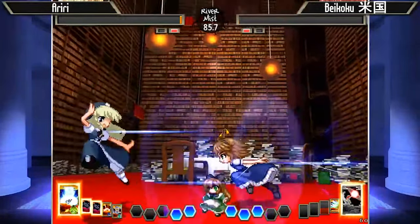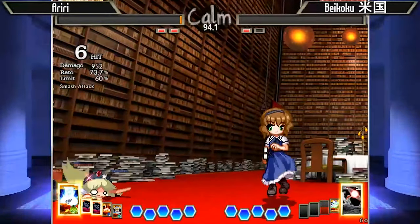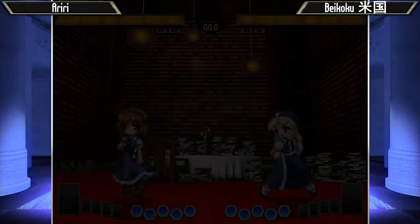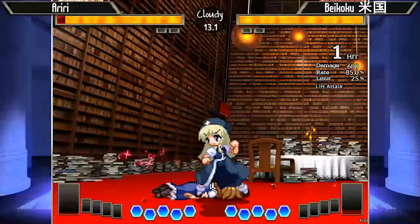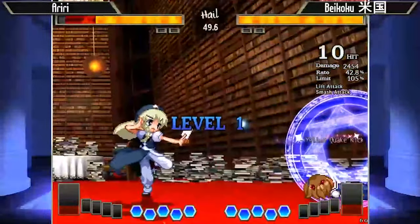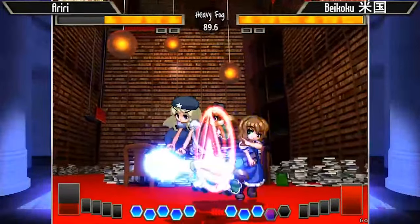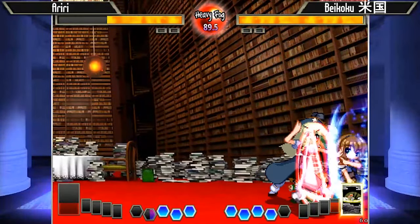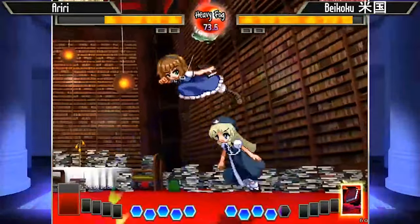It looks like he tried waiting in place expecting him not to tech out, but because of the angle where he was standing, it didn't matter too much and he was just able to follow up on Beikoku with a regular 5A — normal Alice Okizeme. Fake cross-up there again — or actually a real cross-up, depending on how you look at it, since it wasn't a J2A. It was stomped, not going to be a combo. Another fake cross-up — really just such a dominating use of these J2A cross-ups into fake cross-ups from Beikoku.